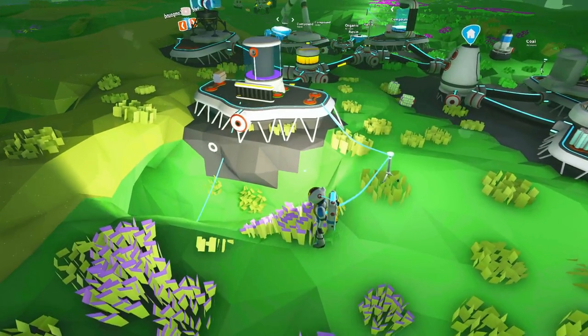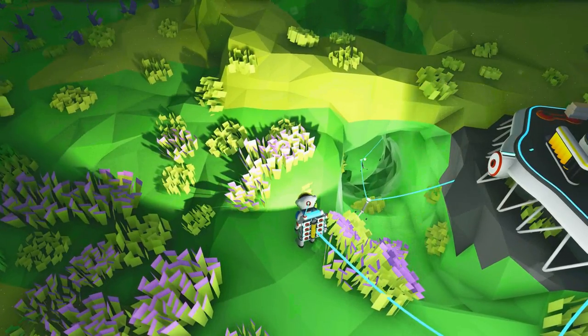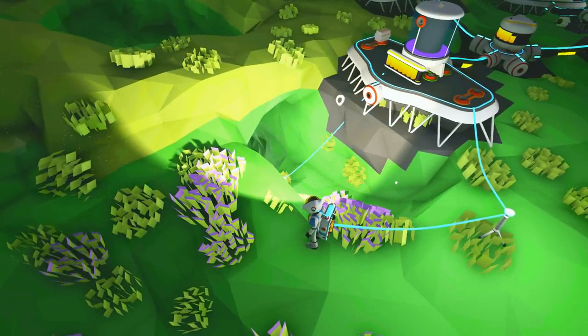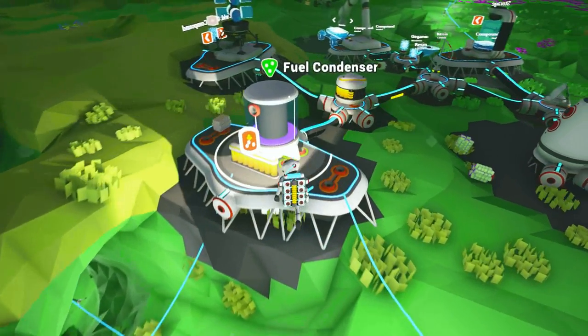A bit of a bad placement I admit, but this cave is now pretty much completely used up, so I'm going to go down, get all of the tethers back, and then seal this up anyway. So there we are, we have the fuel condenser.